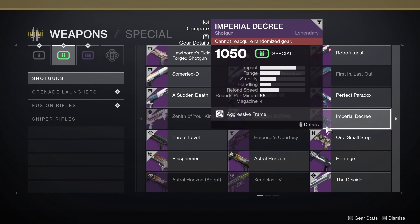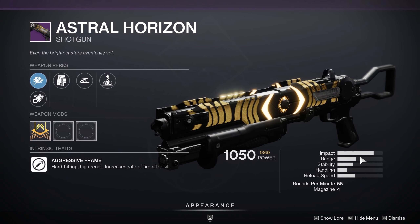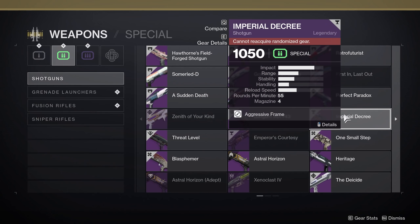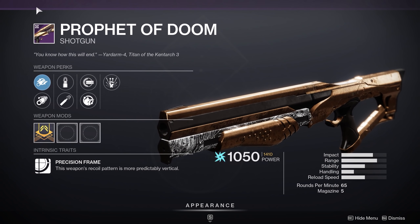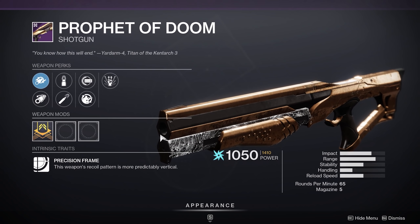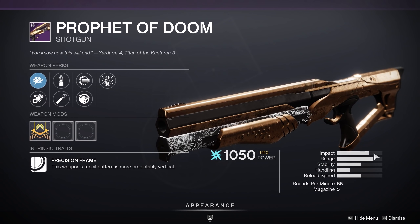Some of you might disagree with me — look at Imperial Decree and Astral Horizon. Do you ever see people using Astral Horizon? Yes. I even use Astral Horizon myself just due to the fact that it has quickdraw on it. And Imperial Decree — they're similar, right? They're both 55 RPM in the kinetic slot, but no one used Imperial Decree because there was no quickdraw on it. Here's another good one: Prophet of Doom, no quickdraw. It's a 65 RPM, which is a strange archetype, but it's essentially the same as Retold Tale. Retold Tale was pretty damn good because it had quickdraw. Same exact archetype, but no one used Prophet of Doom. Why? No quickdraw.